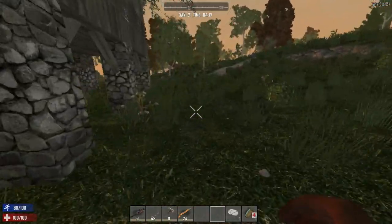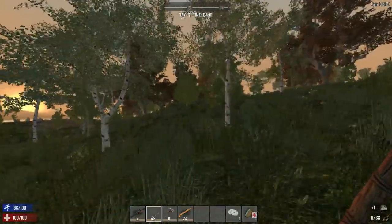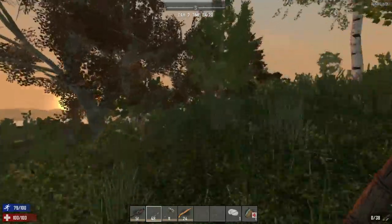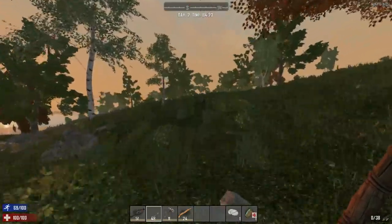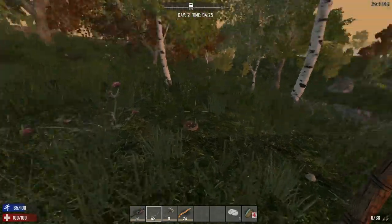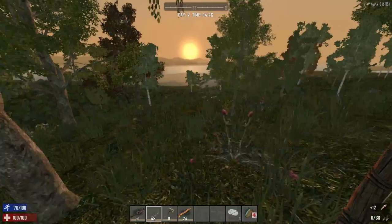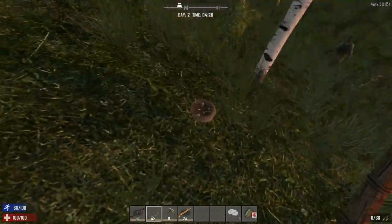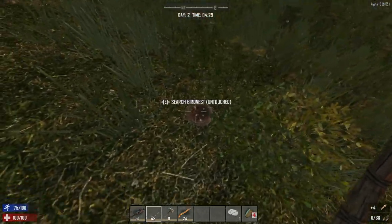We're going to run straight to the marker to the south. We are well equipped. I'll kill zombies but not too quickly because it's day two - we need to get a jump on everything. The bird's nest is a priority. If we encounter zombies in the wild I might just run.